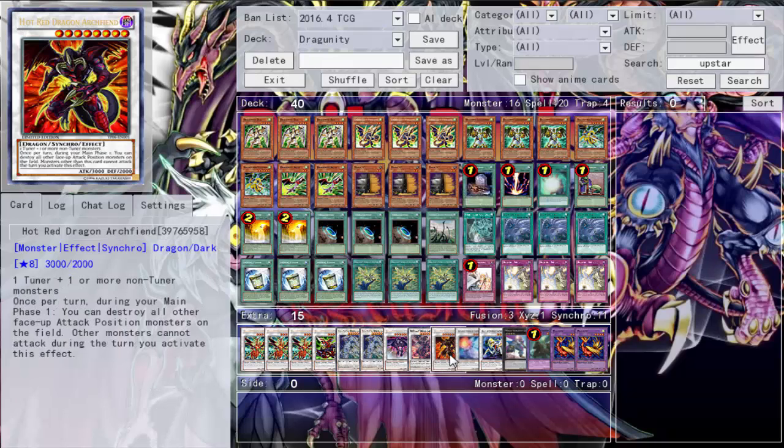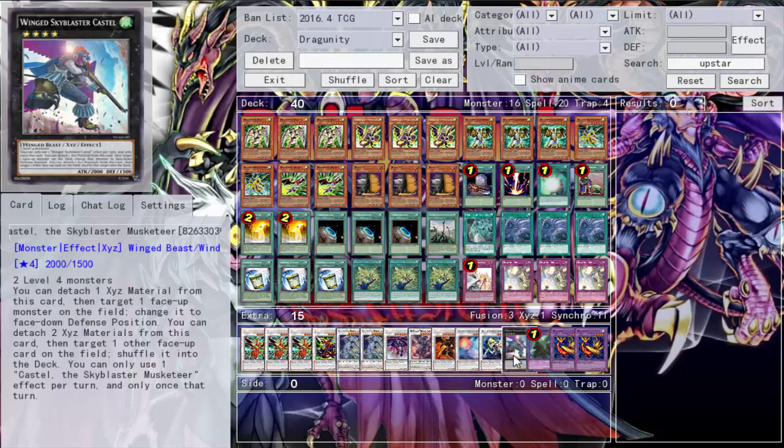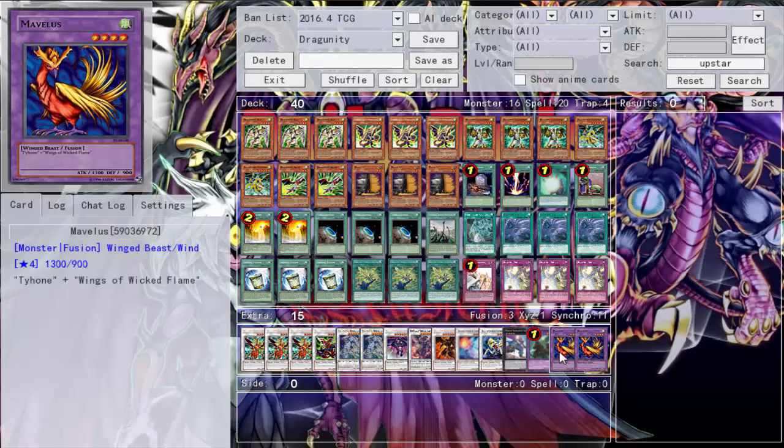Triple Vajrayana, one Gae Dearg — I don't think I ever used it during the month I played this. Two Crystal Wings, Scrap Dragon, Scarright, Hot Red, Armades, Katastor, Castel, and then the fusion monsters.